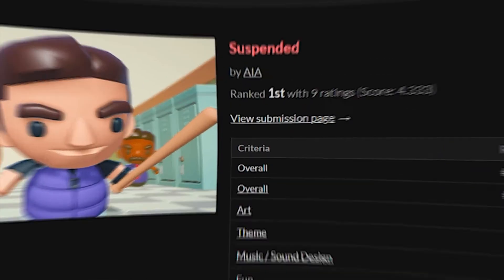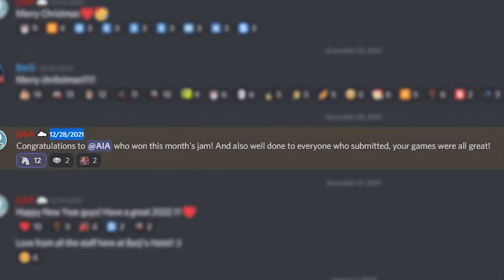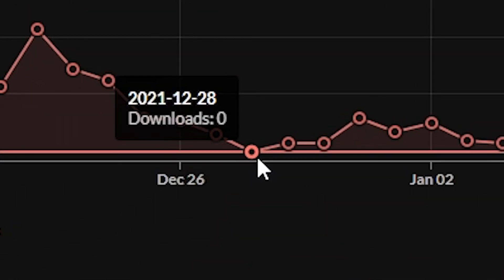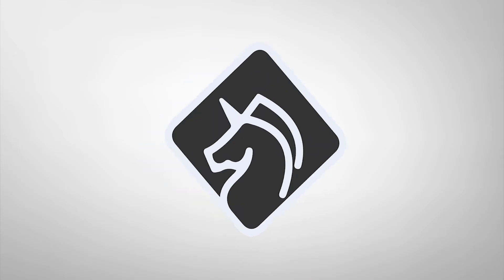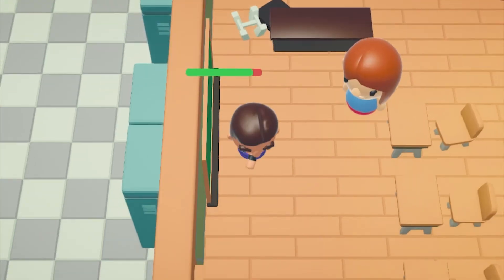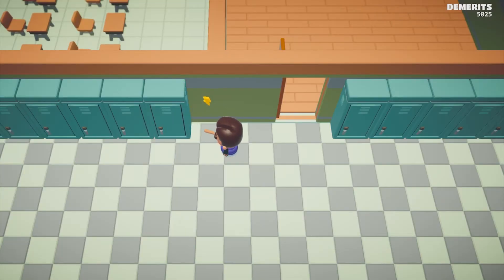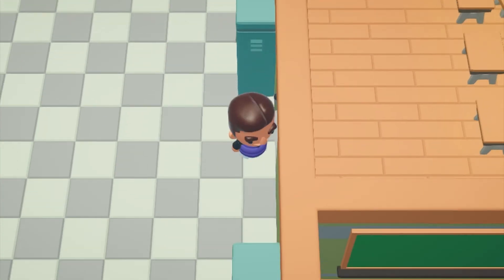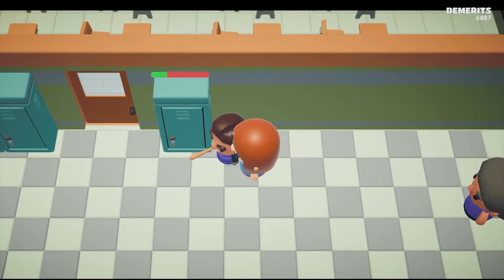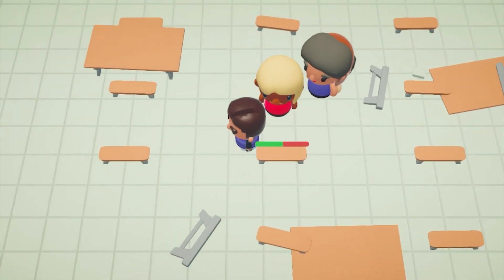Chances are, winning a game jam isn't going to bring you Blackthorn Prod levels of fame and fortune. In fact, on the day my game was announced as the winner of the BarJam, it achieved a whopping zero downloads on itch.io. But that's completely fine because it's immeasurable what I learned during the jam. I made an entire system for damaging and breaking things, an equip system where players can pick up different weapons, destroyable items that have a chance to drop random loot, doors that can be opened, closed, locked, or broken, scene transitions, an AI system, and got to see people play and enjoy something I put into the world.